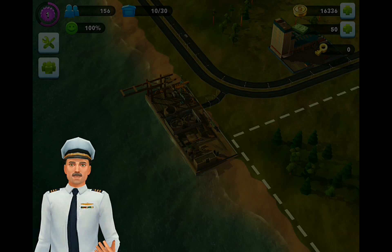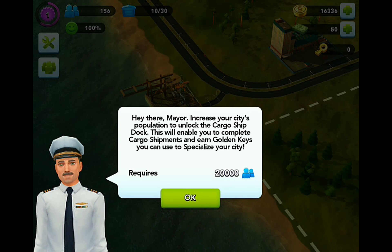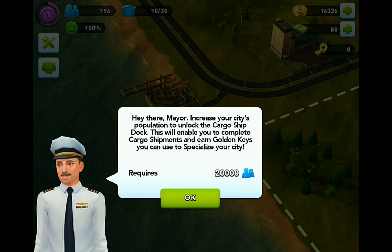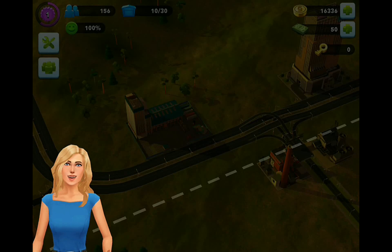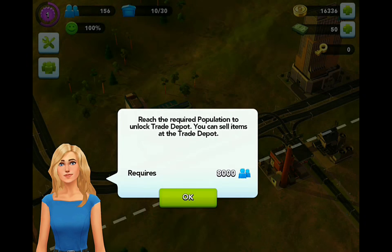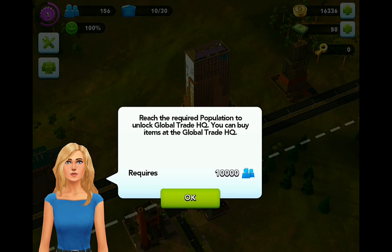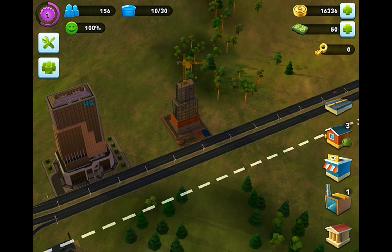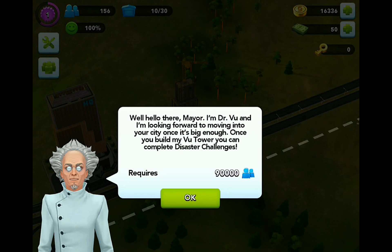We've got some kind of docks here. Increase your city's population to unlock the cargo ship dock - this will enable you to complete cargo shipments and earn golden keys you can use to specialise your city. Those must be the things on the right hand side up there by the SimCache. This is the Trade Depot, I guess. We've got 8,000 population needed to unlock that. We've only got 156. What's this? Global Trade HQ - requires 10,000.